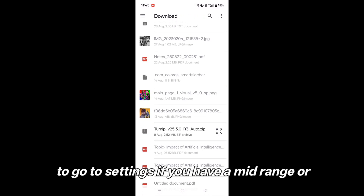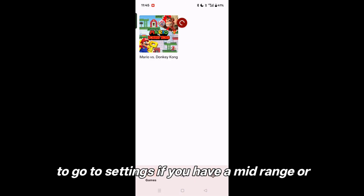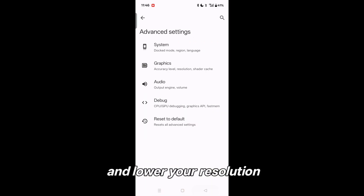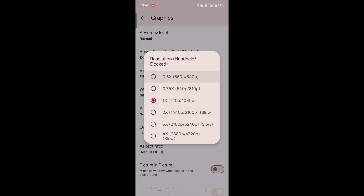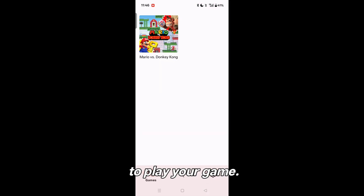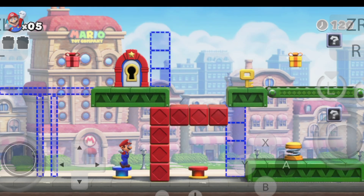I also provide you the latest driver. Go to Settings. If you have a mid-range or low-end device, turn on docked mode and lower your resolution. Turn on these two options, and now you are able to play your game.